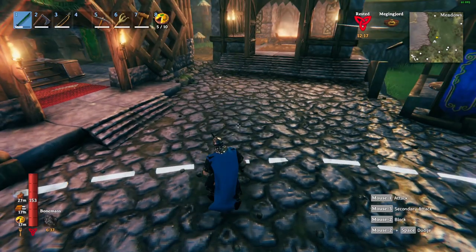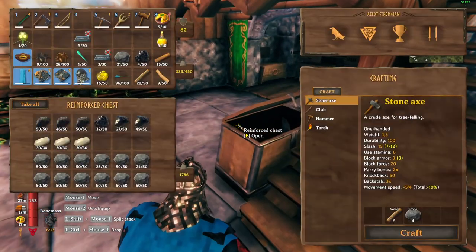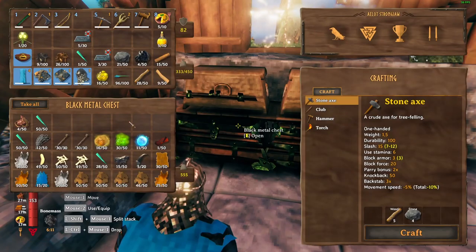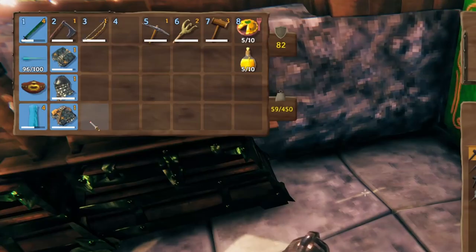The next thing is Valheim's inventory management system — it's quite dated. I've heard a lot of friends and people on Reddit complain about this and it's such an easy fix. All we need is a stack button and a sort button. That's it, that's literally the whole solution. Managing chests shouldn't be part of the gameplay experience; it's not fun.